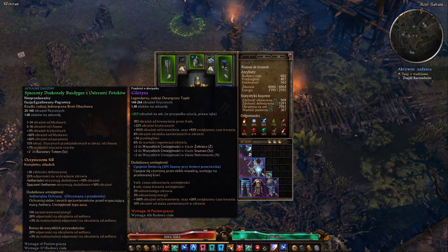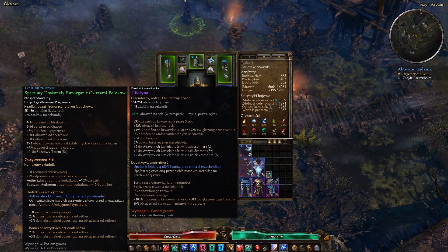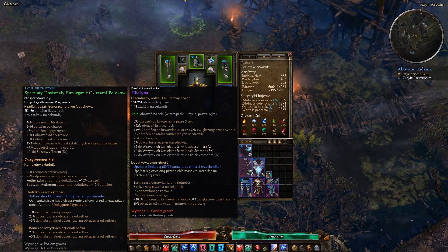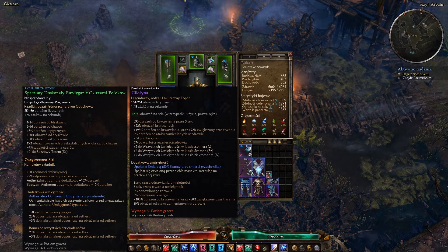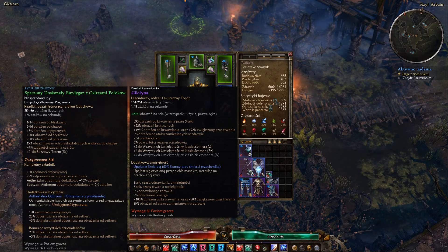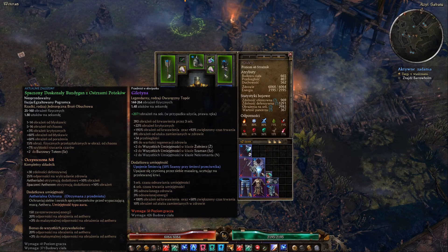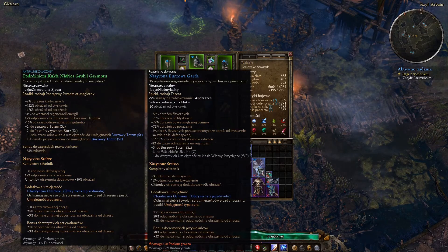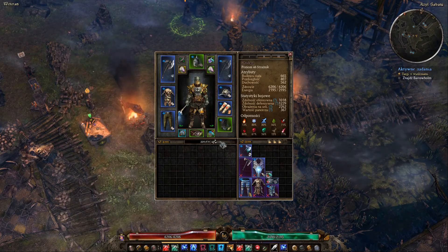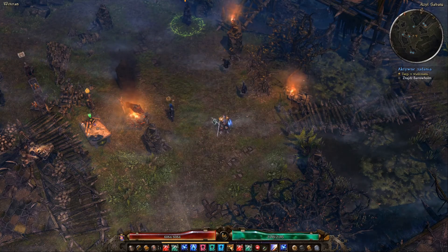Ostatnio wypadła mi taka broń ciekawa - gilotyna. Jestem z niej bardzo zadowolony. Szkoda tylko, że to jest dwuręczny topór, bo będzie to kosztem tarczy. Ale wypadła po prostu - piałem ze szczęścia jak ją zauważyłem, bo jest plus dwa wszystkich umiejętności żołnierza i szamana. Jedyna wada jest taka, że to jest dwuręczny topór, czyli będę musiał zrezygnować z tarczy. To po prostu będzie alternatywa do tej drugiej broni.